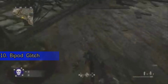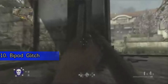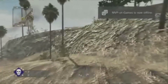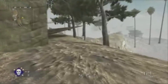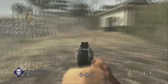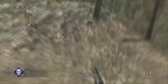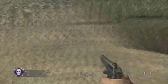Coming in at number 10 we've got the bipod glitch from Call of Duty World at War. This one was special because it allowed you to get out of so many maps. One of the most prominent maps during this time was Castle — there were 4-5 ways to get out of that map just using this bipod glitch. The problem was you put down a bipod, leave the gun, and then you would move further back into a wall, eventually getting out of the map. This caused a huge problem in World at War and it was patched relatively quickly.